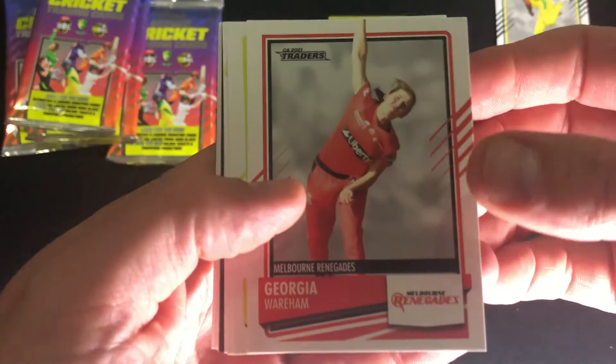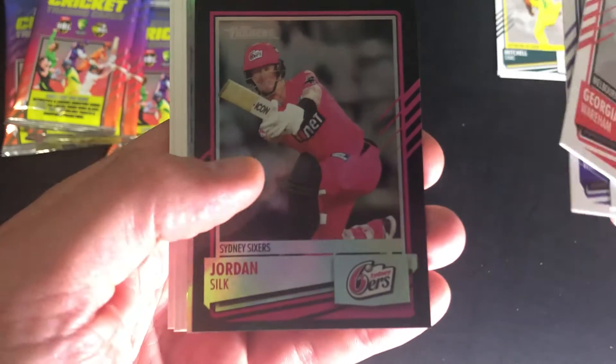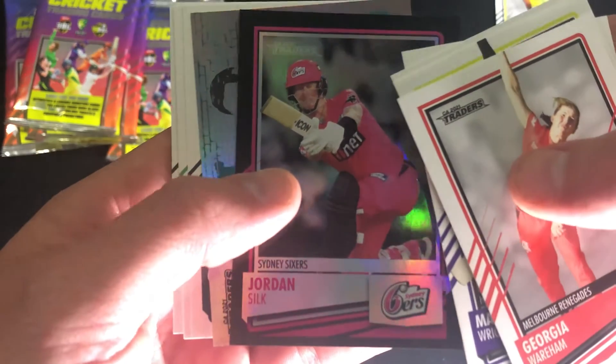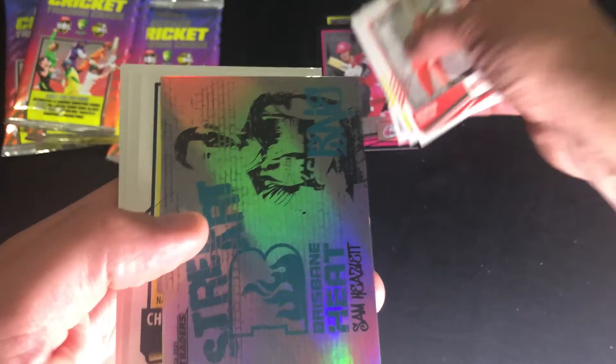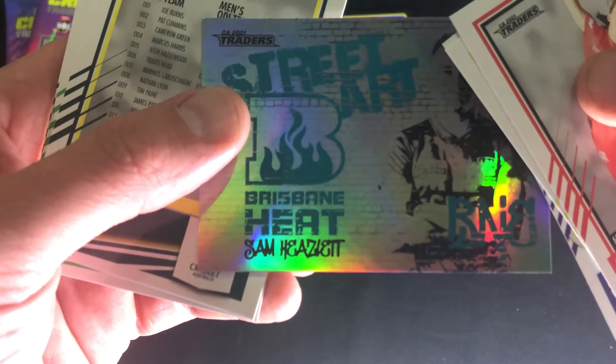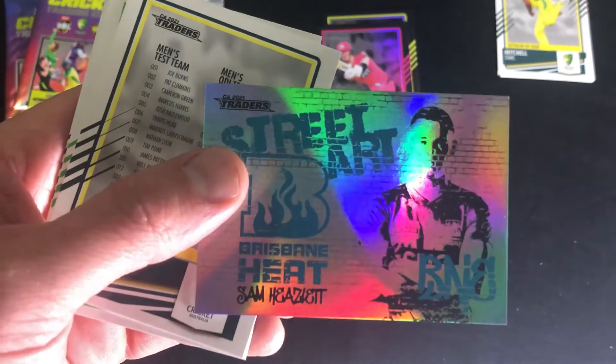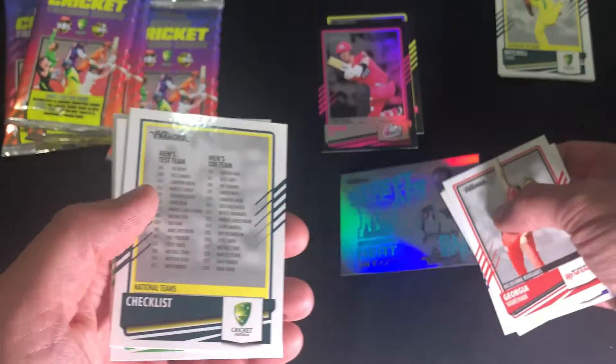Alrighty, so on to pack two. Base, base, base, base. We have a parallel and a white street art — Sam Heslitt. Nice shining card. And the rest are base.